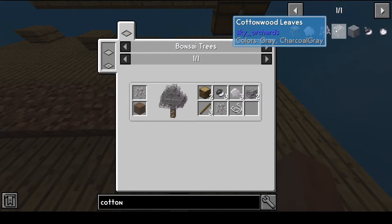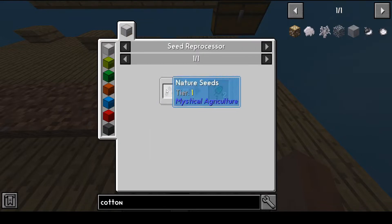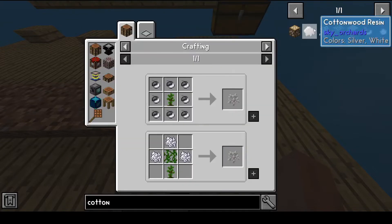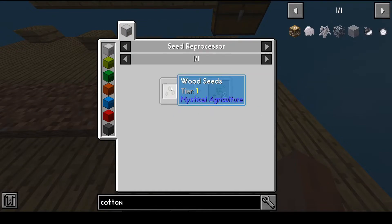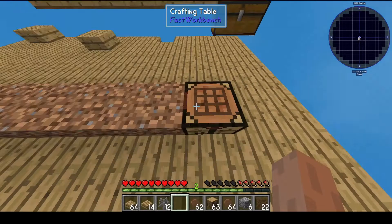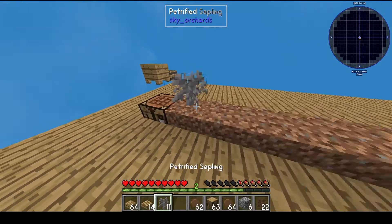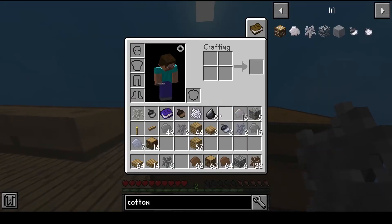We need to do something with cottonwood - specifically jungle saplings with nature essence. We also need wood essence. The question is: how do we get food seeds and blocks of ethereum? I don't know, but we'll need to find out. For now, let's just replace all these saplings, go for all stone, and hope for the best.